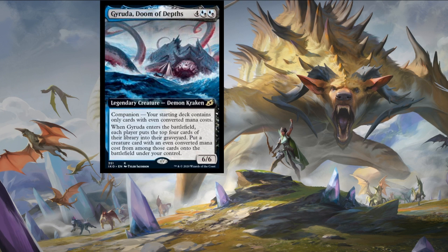Next up we have Garuda Doom of Depths — another card I unfortunately missed. It costs four colorless and two Dimir hybrid mana for a six-six demon kraken. When Garuda enters the battlefield, each player puts the top four cards of their library into their graveyard, then puts a creature card with an even converted mana cost from among those cards onto the battlefield under their control. It's also one of the new companion creatures with a restrictive deck condition, but it's a solid mill creature with some luck-of-the-draw potential getting creatures off the top of the deck. Even as a six-six big beater it still does the damage.